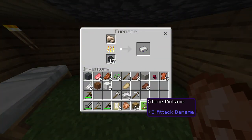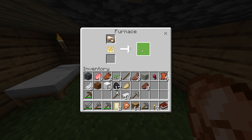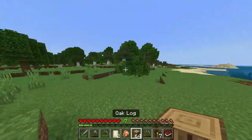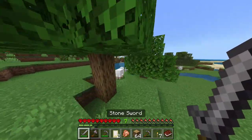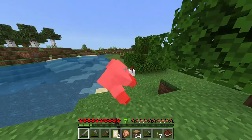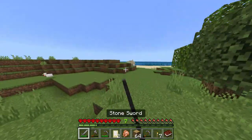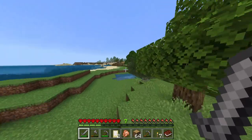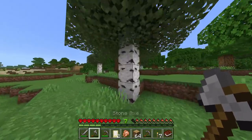Let me take this out — one more — I want to throw my food in there. Now we're gonna go get some animals for more food. I'm wondering what we should do this episode: look for a village, get some diamonds, collect resources, or upgrade my temporary house. I don't know what we should do.